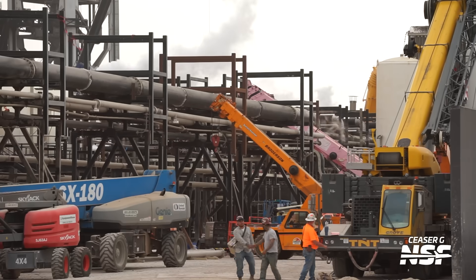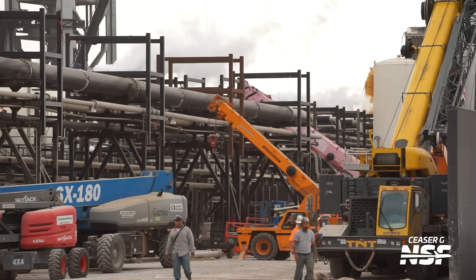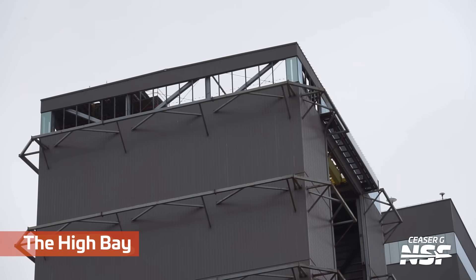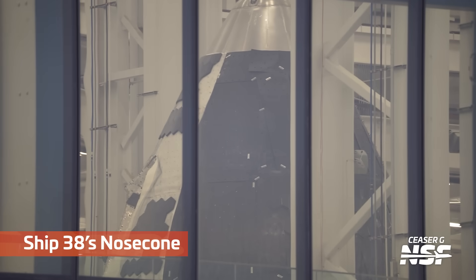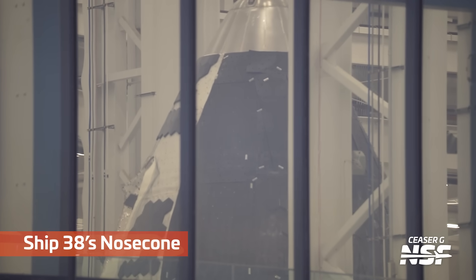Our favorite cryo truck there with a space shuttle on it. All the pipes there — the complication. Somewhere there's a big system that shows where all those pipes go and which valves are on, and what the pressures and temperatures are. Almost all the windows are gone from the high bay. And then a look in the window here down at the factory at Ship 38's nose cone.